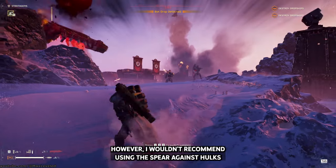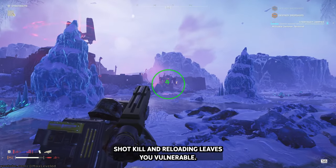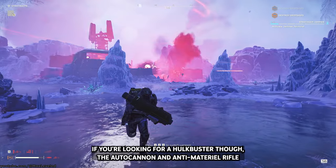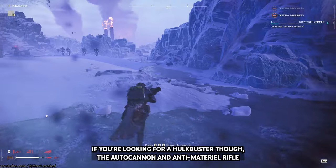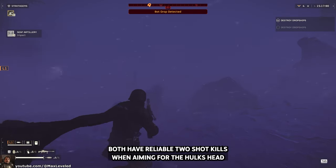However, I wouldn't recommend using the spear against hulks, because it's not a reliable one-shot kill, and reloading leaves you vulnerable. If you're looking for a hulkbuster, the autocannon and antimaterial rifle both have reliable two-shot kills when aiming for the hulk's head.